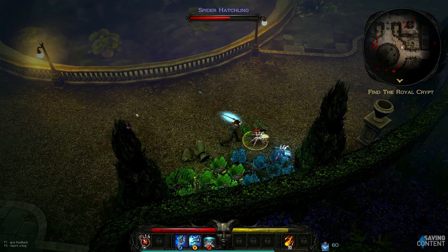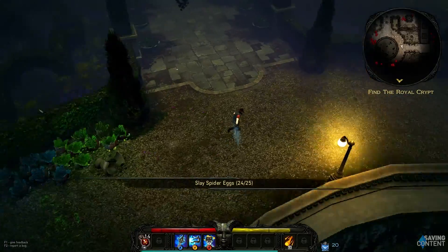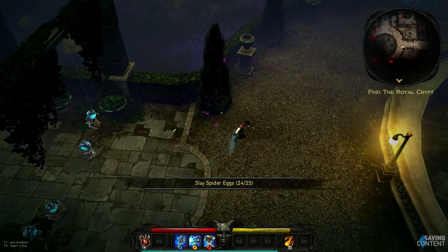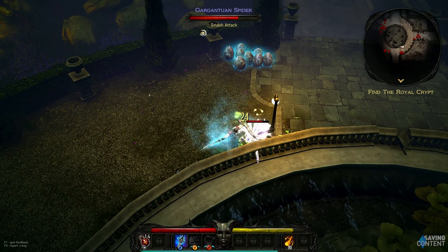It's interesting to see that gear comes in full sets rather than piecemeal — no individual greaves, chest, head, or shoulders. Here you equip full sets of clothing that match and present different buffs to your character.